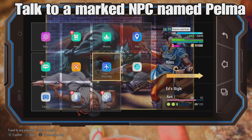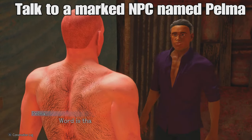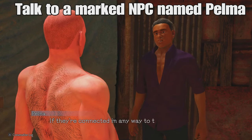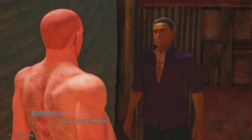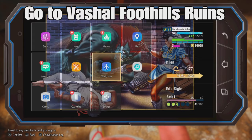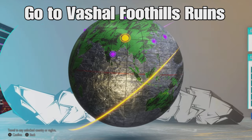You're going to go here and talk to a marked NPC called Pelma. Good old Pelma is going to give you a little mission here, so we're going to talk to Pelma, then we're going to go to the Vashal Foothills Ruins.